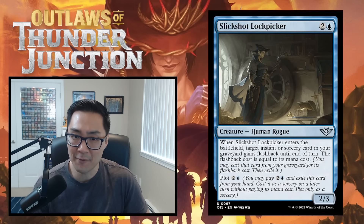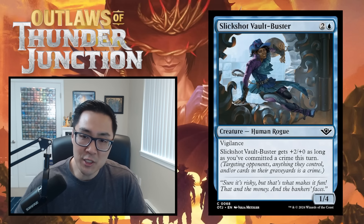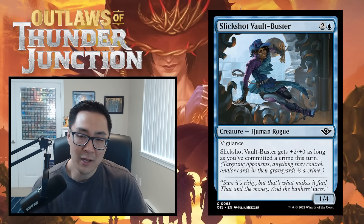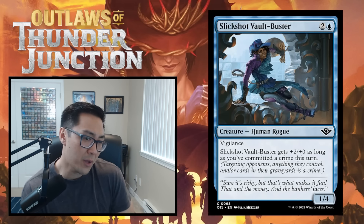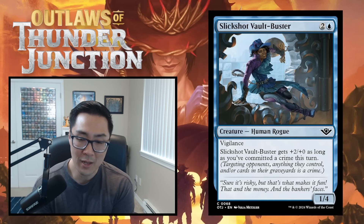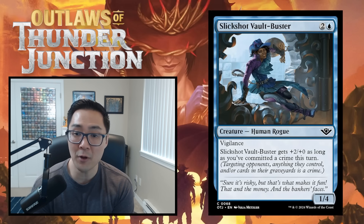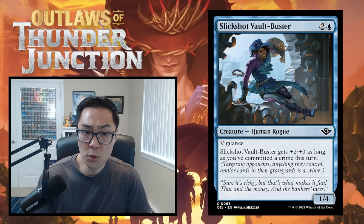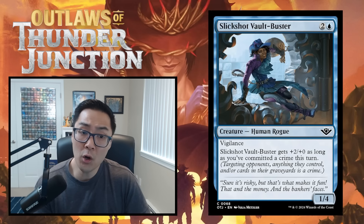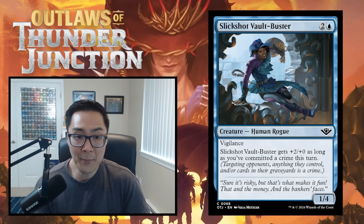Slick Shot Vault Buster — two and a blue for a 1/4 vigilance Human Rogue. It gets plus two, plus zero as long as you've committed a crime this turn. If committing a crime is fairly trivial, this becomes a solid attacker alongside its defensive stats.